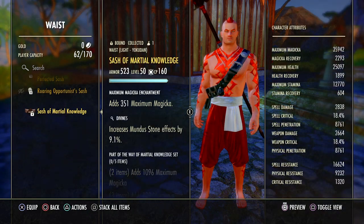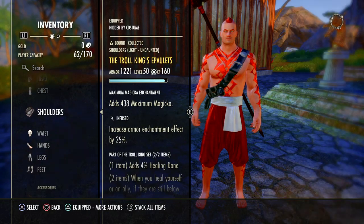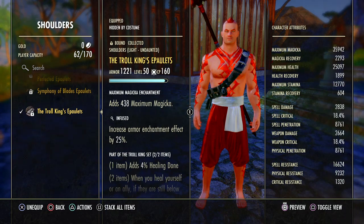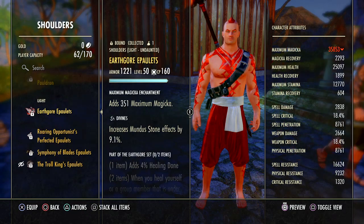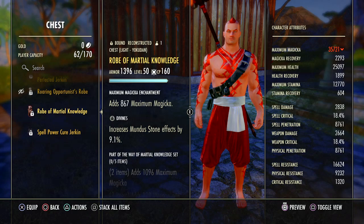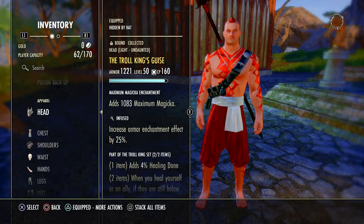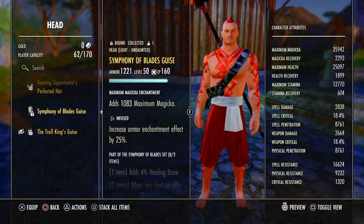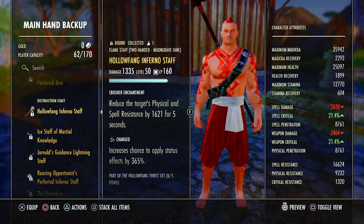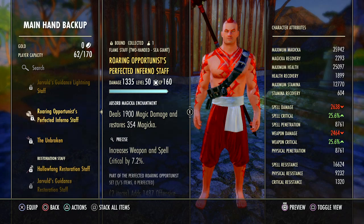Let's see what else we're talking about. Hollow Fang I have, as you can see. Here is my monster sets. I've got Troll King, Symphony, Earthgore is still sitting there — that used to be useful back in the day. Olo and some other sets are back in storage that I'll show you in a second. And my Hollow Fang.